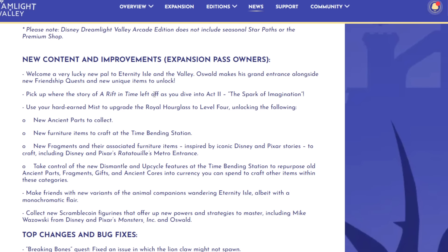New content for the expansion pass — if you don't own A Rift in Time, you won't have access to this. Welcome a very lucky new pal to Eternity Isle and the valley: Oswald makes his grand entrance alongside new friendship quests and unique items to unlock. Pick up where A Rift in Time left off as you dive into Act Two: The Spark of Imagination. At the end of part one, Jafar disappeared — it looks like we're going to continue his story. Hopefully it's going to last a while and not just be a few quests.